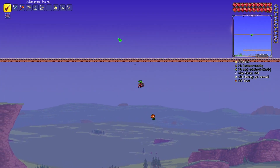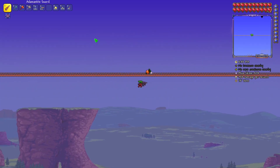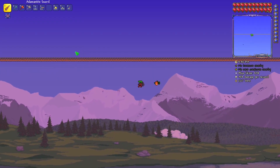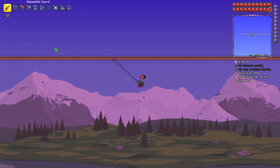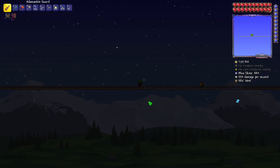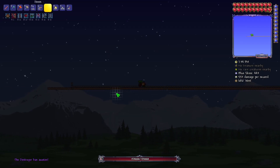I'm gonna fight the Destroyer up here, and hopefully I won't get too close to the base to trigger it to attack my NPCs. Just stay far enough away from the base so that my NPCs are safe from it. The time has come — let's buff up and let's do this.